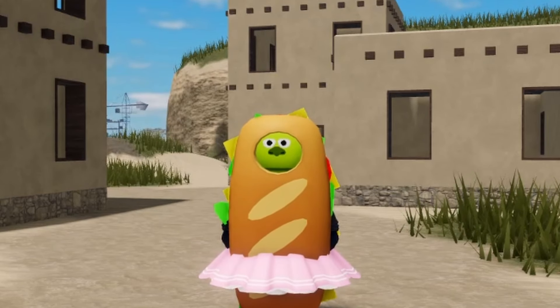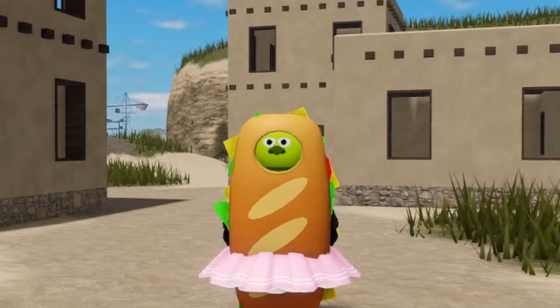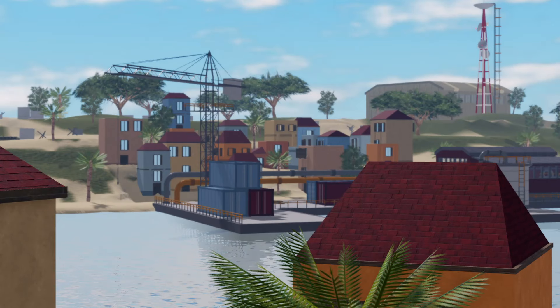As of what we know now, there are only two images that have been leaked. This is the first image we've received. As you can see, there is a completely new dock area with some new buildings that we've never had before. We also have a radio tower that we can see in the background, as well as some other stuff in the left corner.